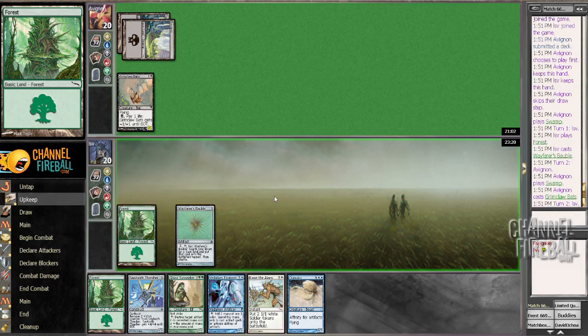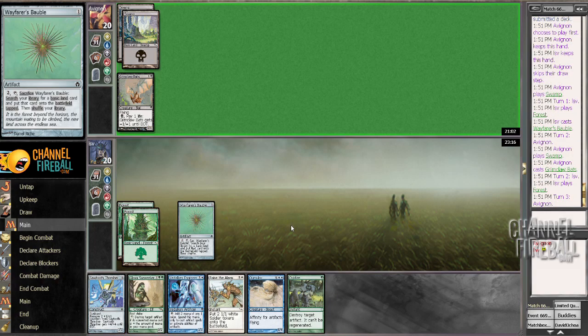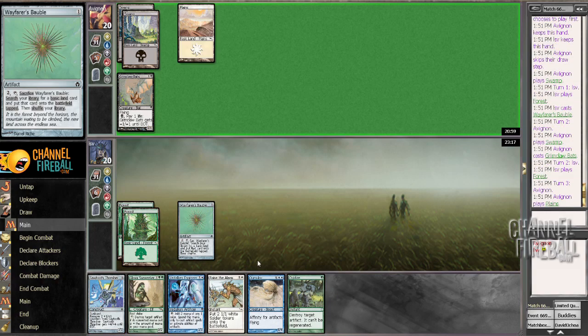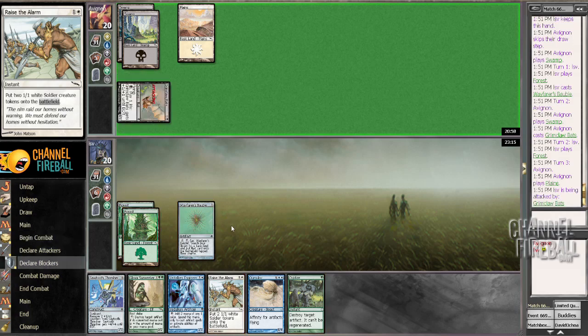Knight's Whisperer? No. Dreamclaw Bats. All right. Pass. Let me get an island - that seems like a good thing to do, especially since getting up plains to cast Raise the Alarm isn't all that helpful, because I don't really want to just keep it and cast Raise the Alarm.